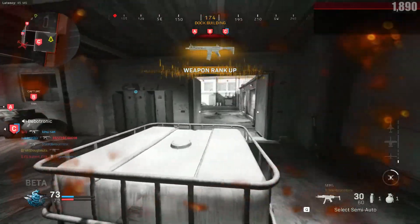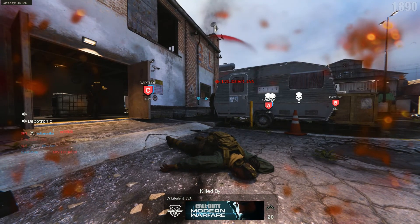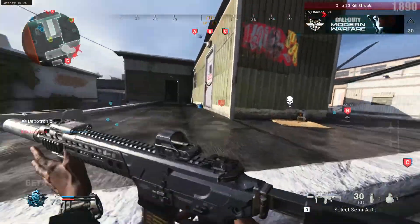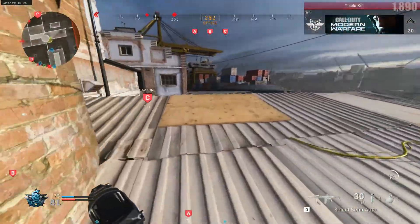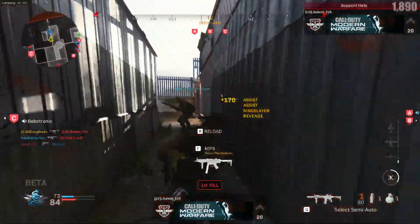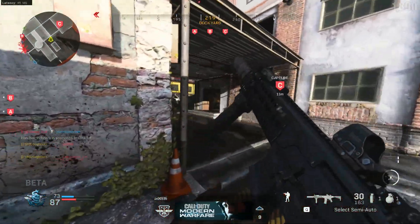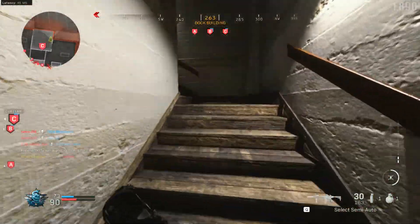The worst map definitely has to be Hackney Yard. When you spawn near those dumpsters, near that wall, it's just a toss up of whether or not people are going to be there or not. I feel like they definitely need to iron out some of those spawns, because it's definitely rough. However, Hackney Yard definitely feels like the Dome or Nuketown of Modern Warfare — it's fun and fast-paced, people are always fighting for the buildings, but the spawns on that map are absolutely horrible.